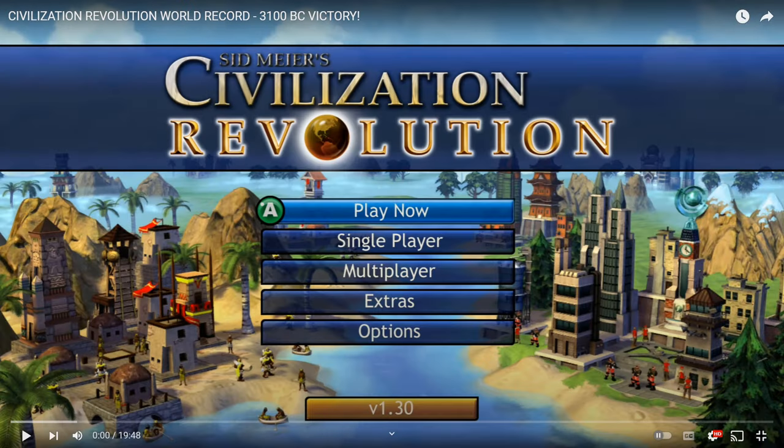Hey everybody, in this video we're going to react to Adrian 1996's pretty incredible 3100 BC domination victory with the Zulu. This is the sort of thing that would require about 10,000 resets in order to achieve. I know I've tried this myself and I think the best I ever got was 2900. It requires skill but also quite a lot of luck.